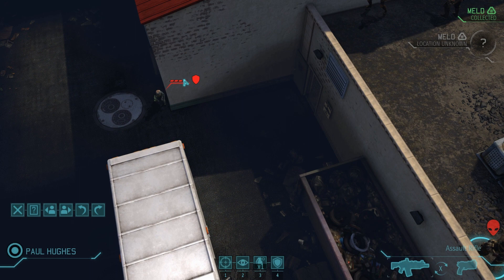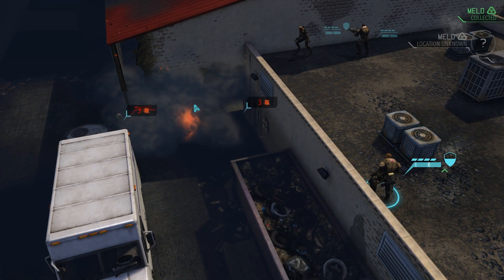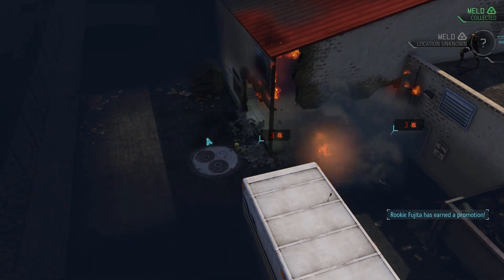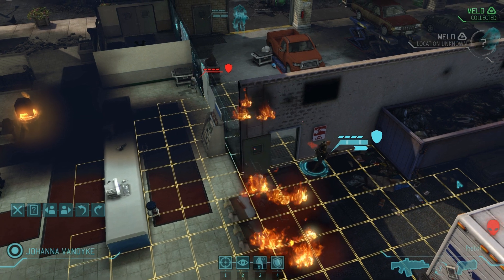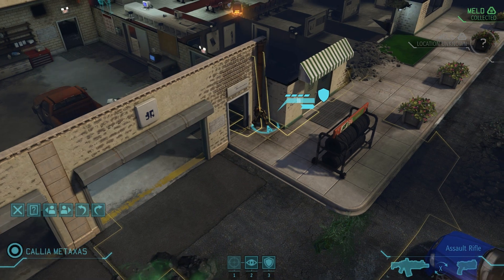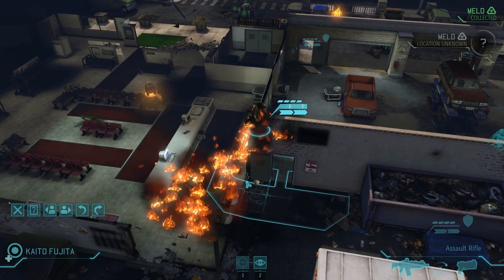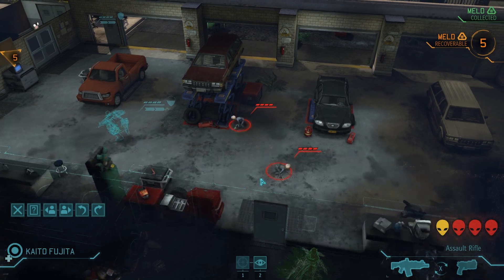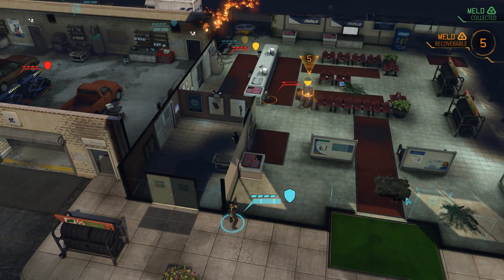I'm playing pretty recklessly on this first mission. I do this normally because you can always just restart after the first mission — you don't really have anything to lose. Typically, I would not go for any melt canisters in the parking lot because going to grab them is liable to get your soldiers surrounded. I would just forego the melt and go through the back alley. There's lots of doors, lots of line of sight breakers, lots of full cover. It's all around great. Now back to the video.